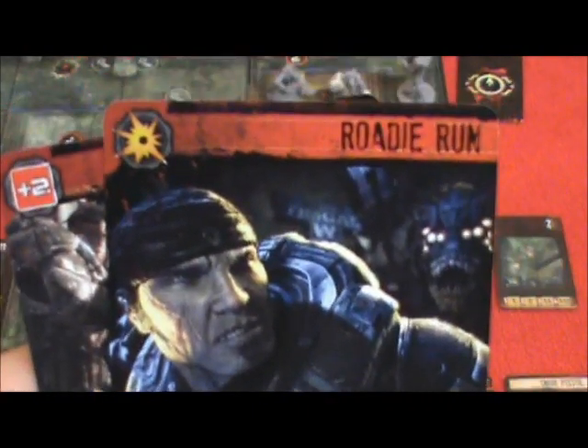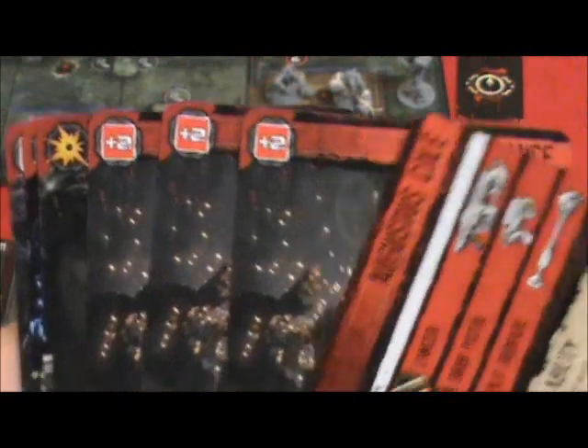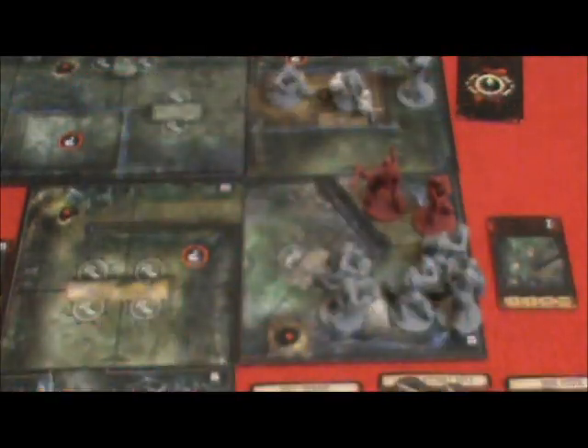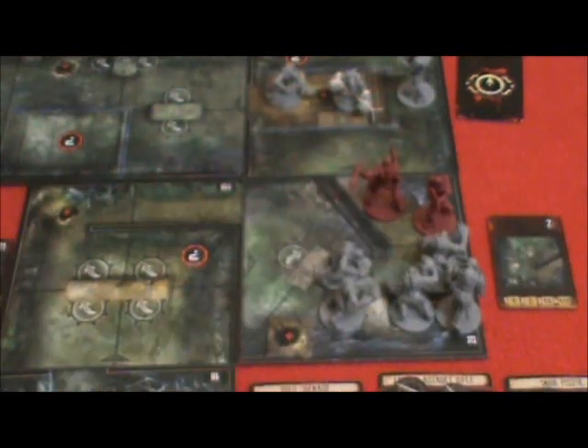In the heal stage, I finally drew the roadie run card that I was after, but unfortunately Marcus doesn't have a follow card at this time. So instead we're going to have to do something with attacking. We've got a lot of advanced cards and some explore and scavenging, but I really wish I had a card that would allow me multiple attacks — I just don't have it.